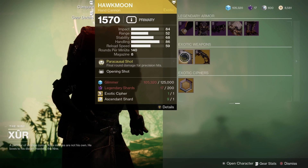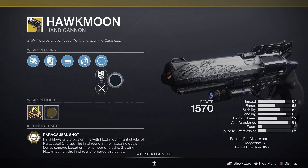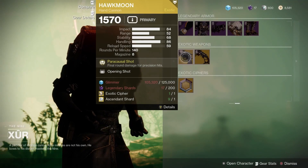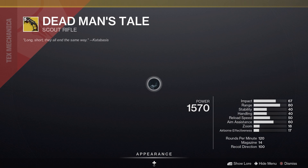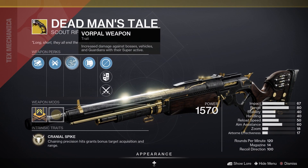Let's have a look at the random rolled exotic weapons — with the Hawkmoon we have a good one. We have Opening Shot, which is pretty good for PvP. And then with Dead Man's Tale, well this is really good — this is probably the best roll you can get, featuring Paracausal Weapon.